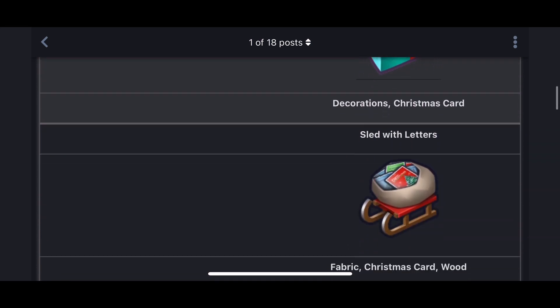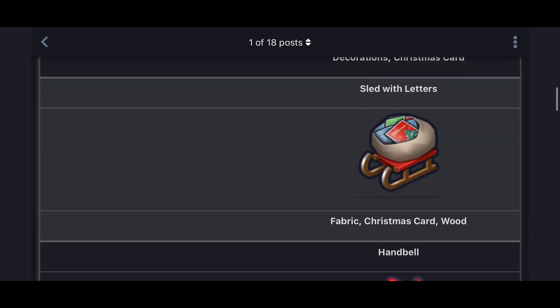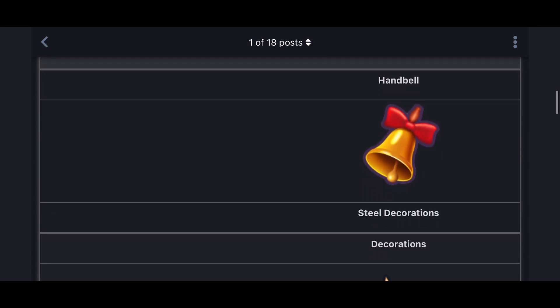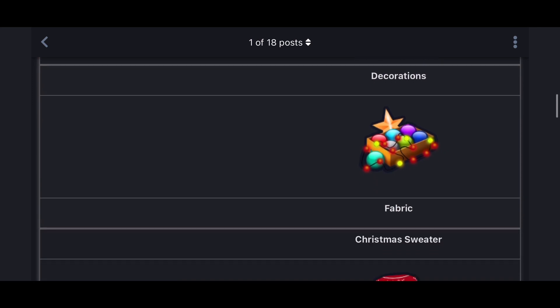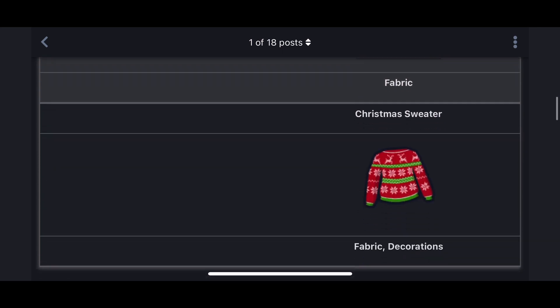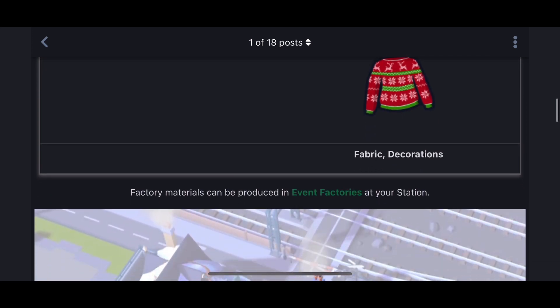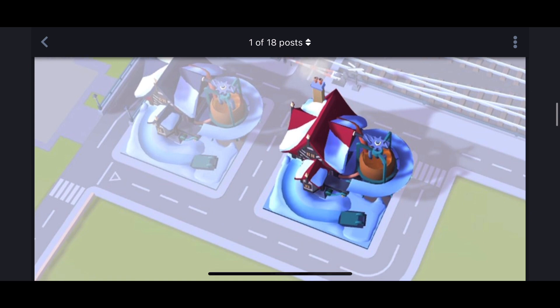The sleigh with letters requires fabric, Christmas cards, and wood. Then there's a handbell made from steel and decorations. Decorations are made from fabric, and last but not least there's the Christmas sweater, made from fabric and decorations. All of these can be produced in the event factory at your station.